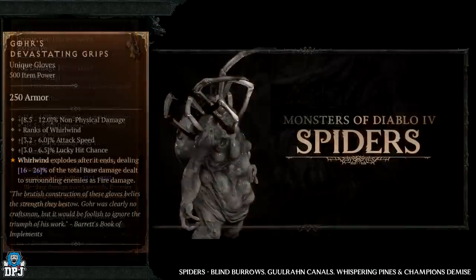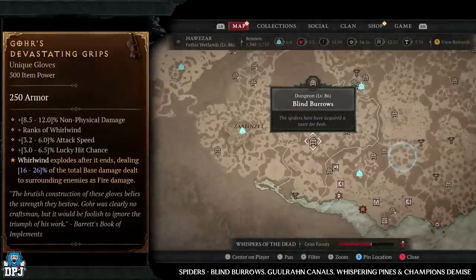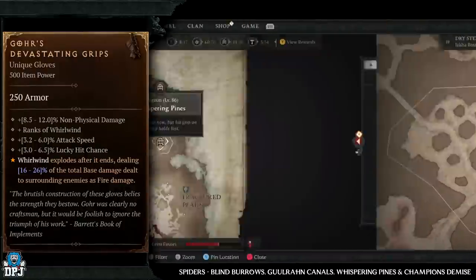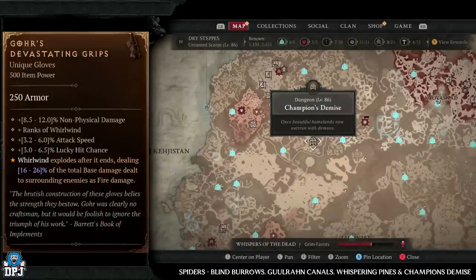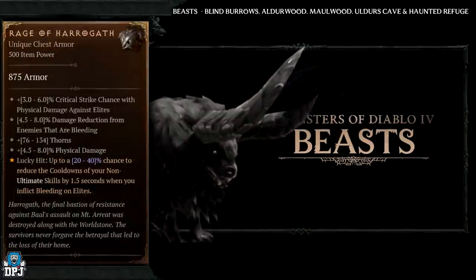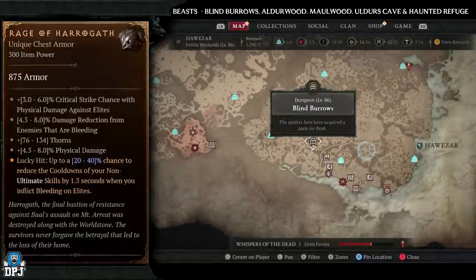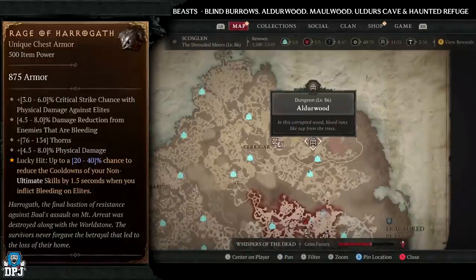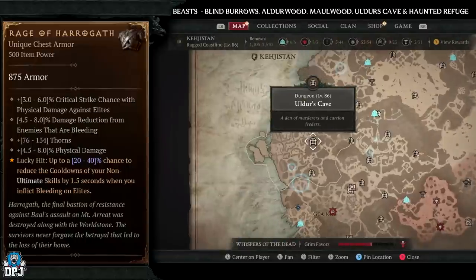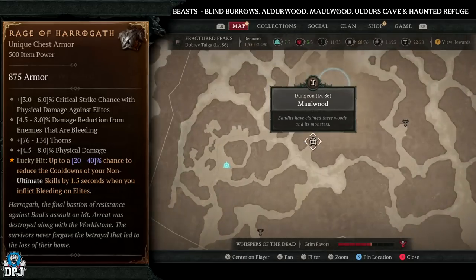Next up we have Gore's Devastating Grips, which has an increased drop chance from spider enemies. Spider dungeons: Blind Barrows, Ghoulrun Canals, Whispering Pines, and Champion's Demise — incredible dungeons for that enemy type. Next up we have the Rage of Haraguth, which has increased drop chances from beast enemy types. Stick to Blind Barrows, Alderwood, Moorwood, Alder's Cave, or Haunted Refuge — five great dungeons, with Blind Barrows being my main pick.